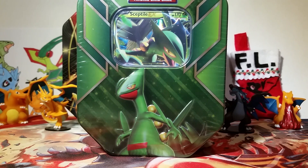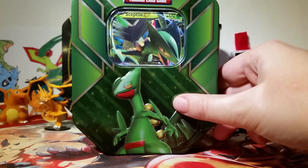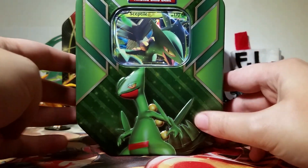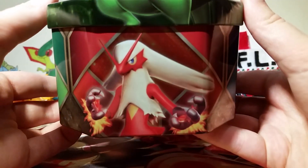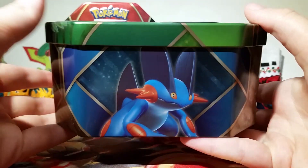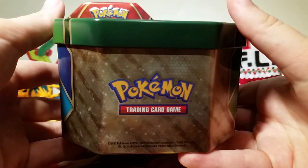I'm just going to get right into this awesome tin. With the wrapper off we can look at this tin more completely. We have our awesome raised metal Sceptile here with a really cool pattern. Then we've got the Sceptile on the side again. Then we've got Blaziken, who is also in this tin set. Then we've got Swampert, looking very cool. Then on top we've just got the Pokemon Trading Card Game logo right here.